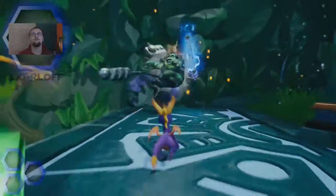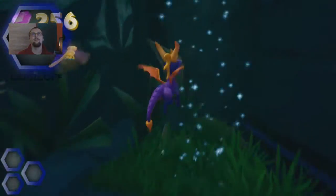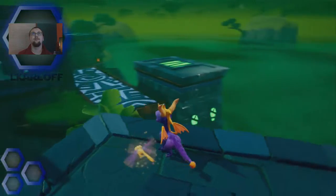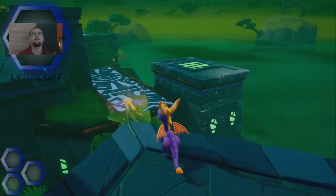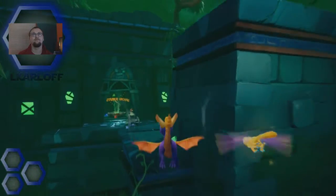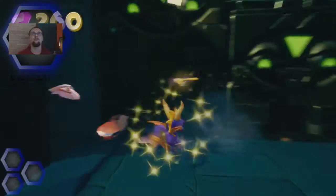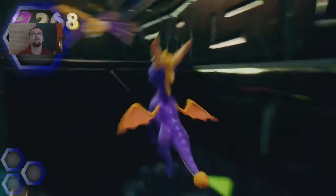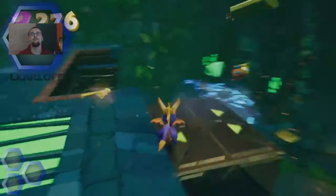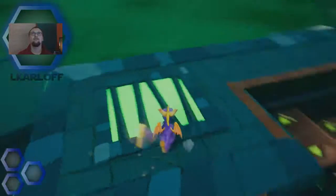There we go, beautiful. I think this is everything now - we're able to go up here and this is basically the main hub now. All you got to do is fly over here - this building right here is going to get you where you need to go, so keep an eye out for this. We want 100% in this game, that is for sure.